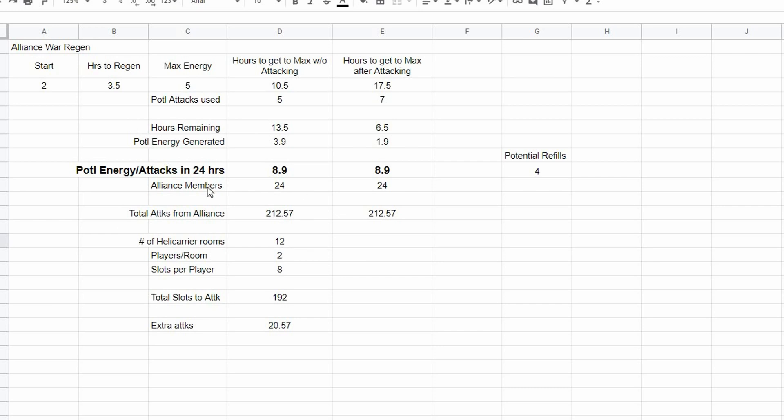Regarding the number of attacks: you start with two energy, it takes three and a half hours to regen, your max energy is five. Hours to get to max without attacking is ten and a half. If you use two attacks immediately, you can wait another seventeen and a half hours to get your final attack. Ultimately the potential energy and attacks at the end of 24 hours is always eight — just under nine because of the hours remaining. Whether you attack right away or come back later, it evens out to roughly the same total attacks.